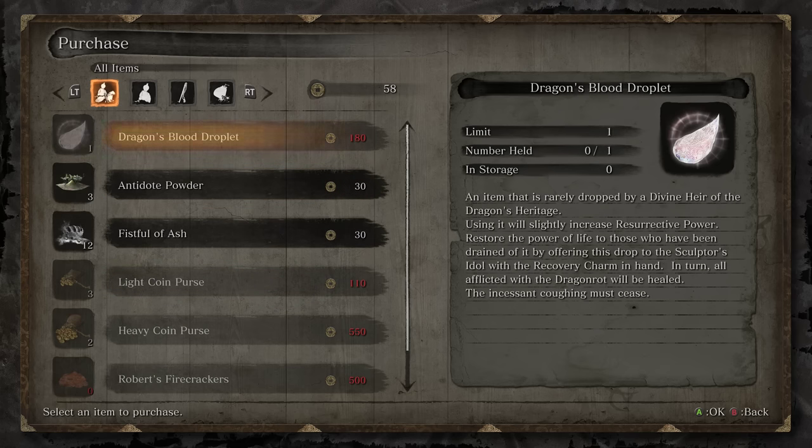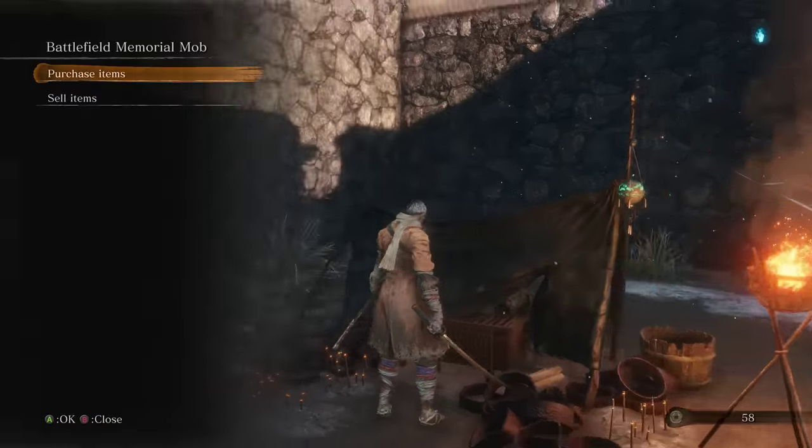And then a dragon's blood droplet as well for 180, for when people start getting dragon rot. Dragon rot basically impedes NPC questlines — NPCs that you would need to give an item to or talk with to progress their questline, you won't be able to if they're afflicted. You use a dragon's blood droplet at a shrine and it will cure everybody. I would suggest waiting until you have two or three people afflicted before you go ahead and cure it, but this depends on how frequently you're dying.